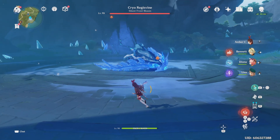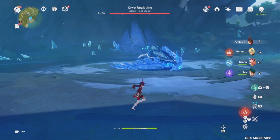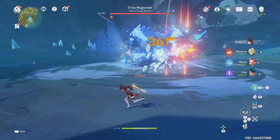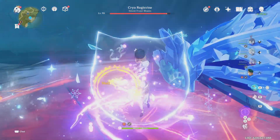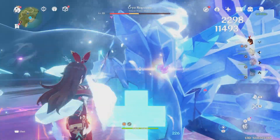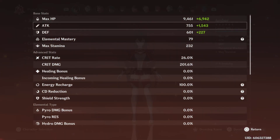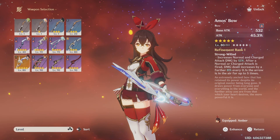So the update on the physical damage build is that I pulled the Amos Bow and we've been cooking with it. I don't know how to fully use it yet — that's my only issue right now — but my attack has risen a lot because of the Amos Bow.